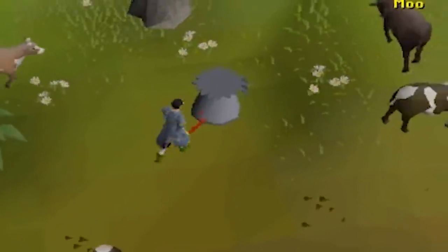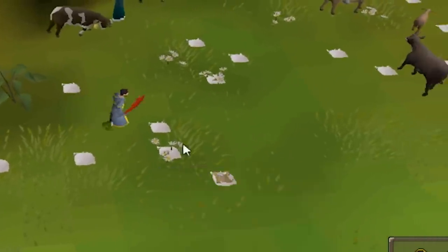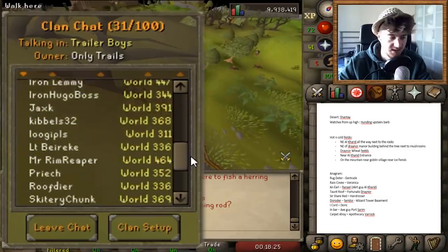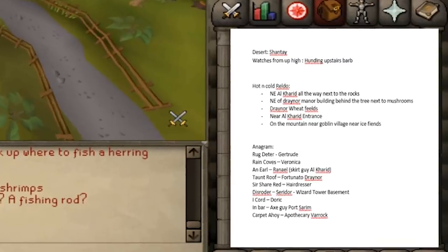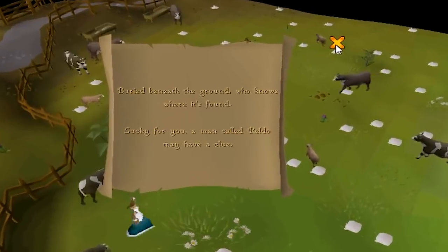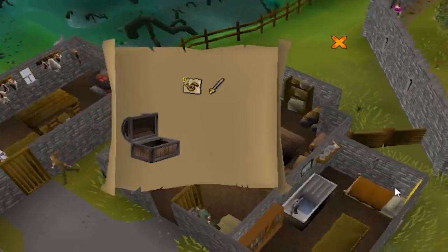And so our story began. I got my first beginner clue from the cows, so we were on our way. Together with the whole clan chat, we figured out every single clue step. I think we were basically the first clan to have completed the whole spreadsheet of every single beginner clue step. It was amazing. Everyone was helping each other, and basically everyone was doing beginner clues. The hype was real, and we were well on our way to those 100 beginner clues.